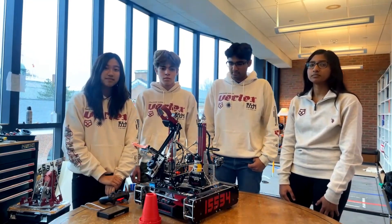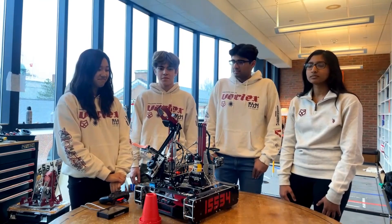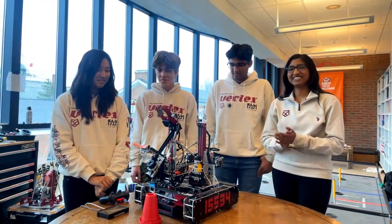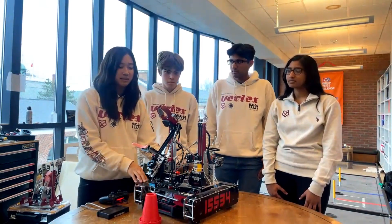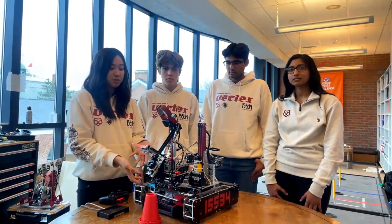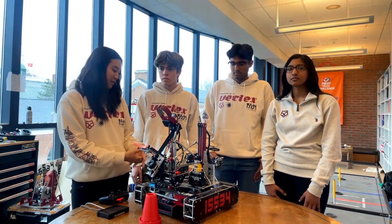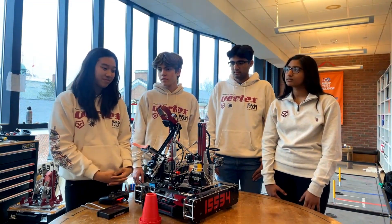Now jumping into the overall robot — before we get into the turret and lift, why did you guys choose this design? We've only seen two or three other teams this entire season try to pull off something like this. Starting with the drivetrain, we opted for a smaller 16x16 drivetrain to help make sure we won't hit any junctions while driving around the field, and for more mobility. It's pretty standard otherwise. Why the turret pass-through design specifically?